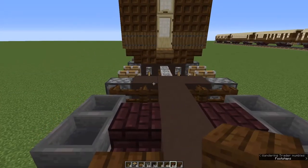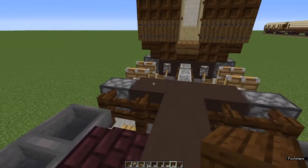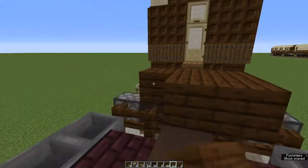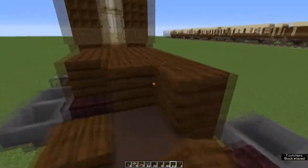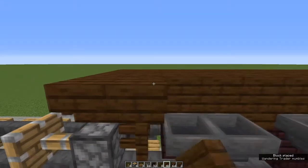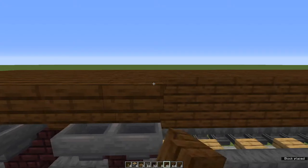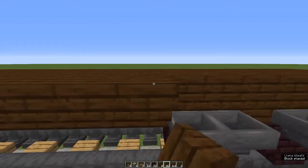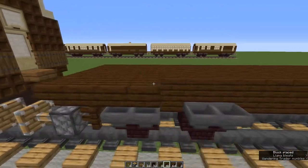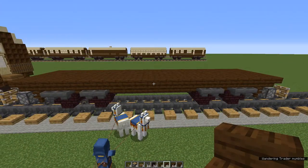Now come to the top of your carriage, starting at either end. Place dark oak blocks on top of your three terracotta blocks and run rows all the way down to the other end. With that done, come to the sides and run upside-down dark oak stairs right the way along. Do this on both sides. That's your undercarriage.